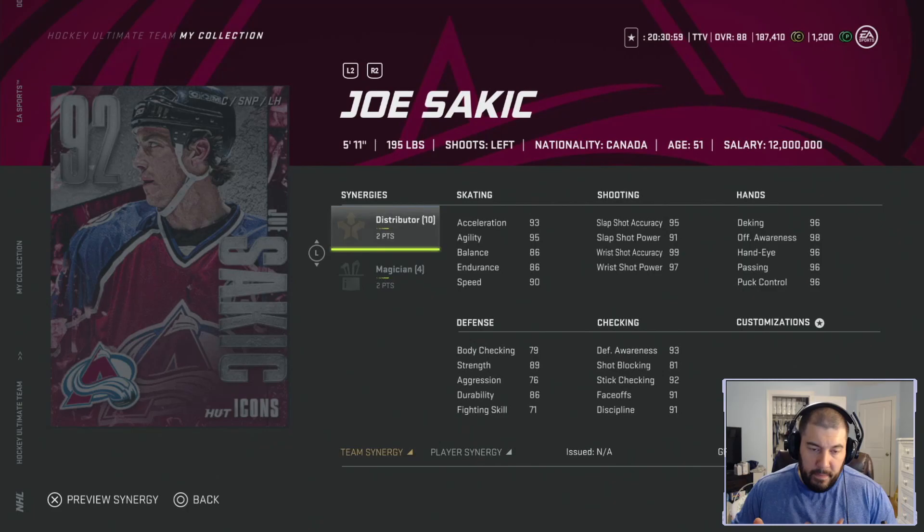Joe Sakic — as many of you know, I do quite a bit of team reviews and I'm always telling people to pick up the bronze Joe Sakic because he has upward mobility — meaning he'll eventually get upgraded to the silver icon. Well, it's finally come out. He's five foot eleven, 195 pounds, left-handed shooting. He has two points for Distributor and two points for Magician — this card is absolutely filthy. Distributor gives you speed, passing, and puck control; Magician gives agility, deking, and puck control. His skating: 93 acceleration, 95 agility, 86 balance, 86 endurance, and 90 speed.